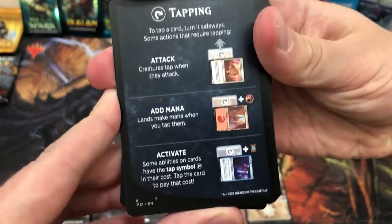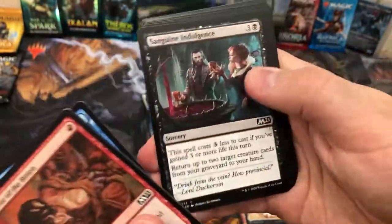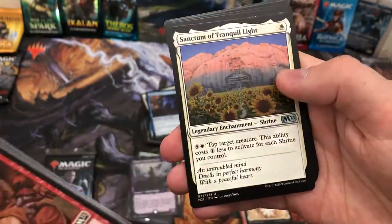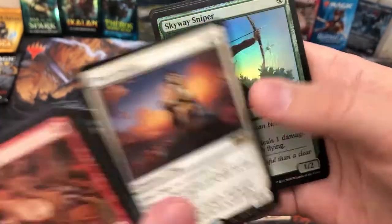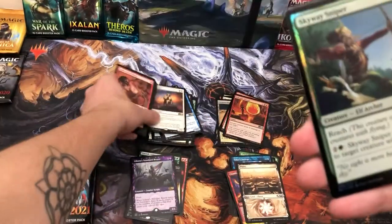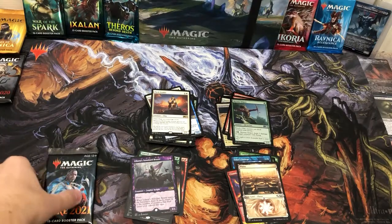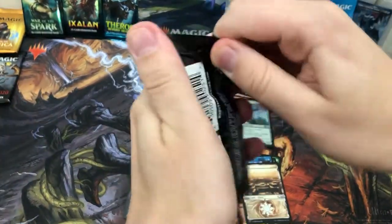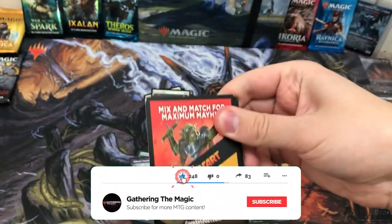Two packs to go. Pack Leader again, Goo, and a foil Skyway Sniper. Here we go — the last pack. We're ready to get Teferi. Thank you everyone for watching — if you enjoyed it, please hit the like button and subscribe.